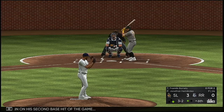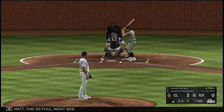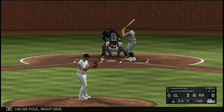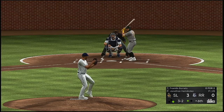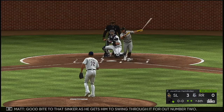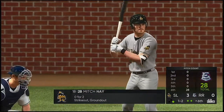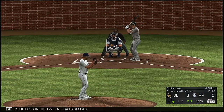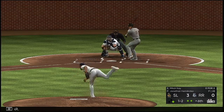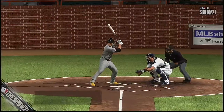Now batting shortstop Franklin Barreto. This is foul to the right side. Ready with the payoff pitch — good bite on that sinker as he gets him to swing through it for out number two. Now here is Mitch Nane, hitless in his two at-bats so far. Slider — whiffed on for strike three. A great pitch to put an end to the inning.